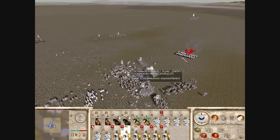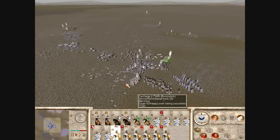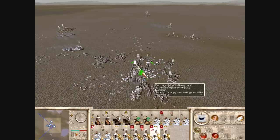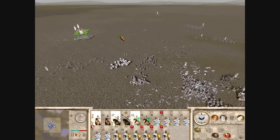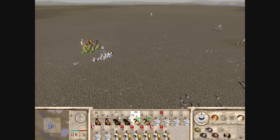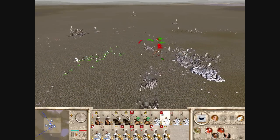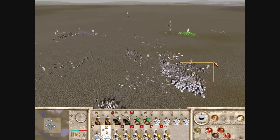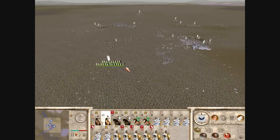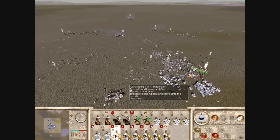He withdrew the Silver Shield Legionaries out of the fight, which was a questionable but actually good move, because my guys were bogged down — phalanx units are very slow and can't really maneuver. At the same time, I got my slingers out and attacked the rear of his Silver Shield Legionaries, which is a good thing — it'll help turn the tide.